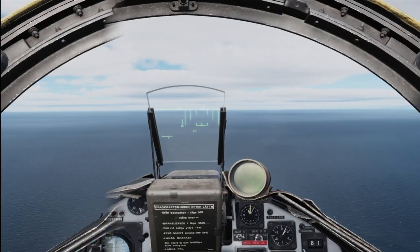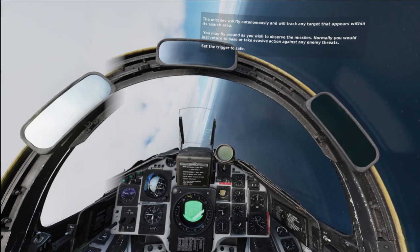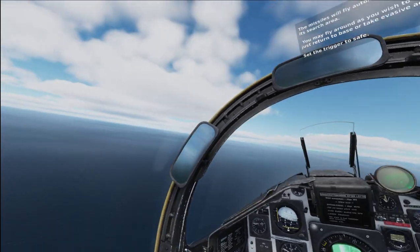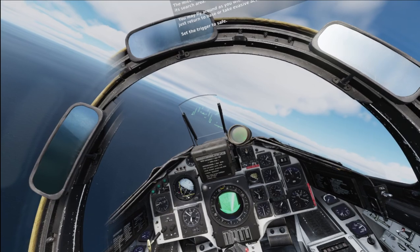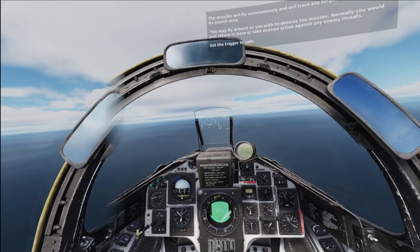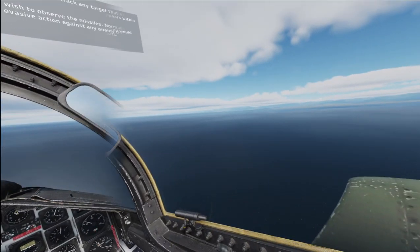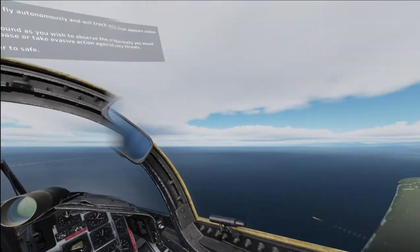Okay, I'd say we're within range — rifle! The missiles will fly autonomously and track any target that appears within the search area. You may fly around as you wish to observe the missiles; normally you would return to base or take evasive action. Set the trigger to safe. Coming back in towards the target area — line one up — rifle! You can't really see them when they come off, which makes it hard to know if they actually launched. Following the missiles in — yeah, we got it!